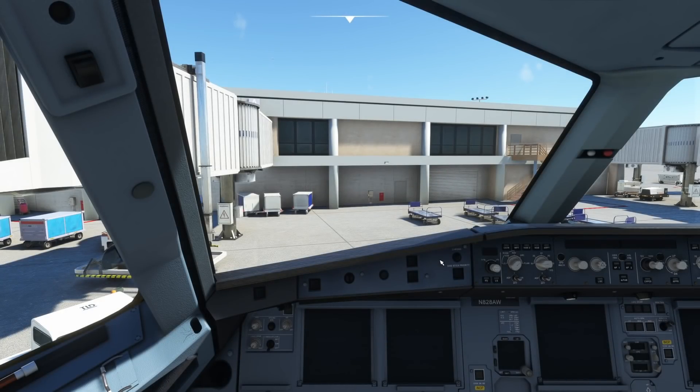I'm sure everybody remembers X-Plane 11 and the Better Pushback service that was available, where you could pre-plan your pushback, get your aircraft ready to go, and when you executed the pushback the aircraft would automatically go exactly to where you planned it to be. The Ambitious Pilot, the developer of Toolbar Pushback, has finally come through with this. He's the first one to develop this kind of performance that is stable.